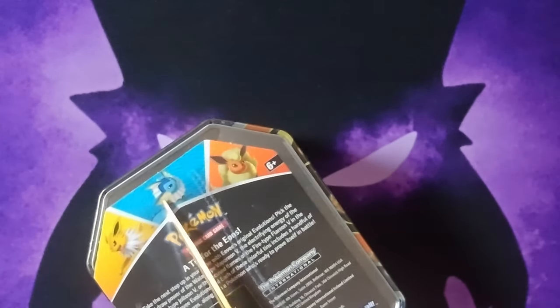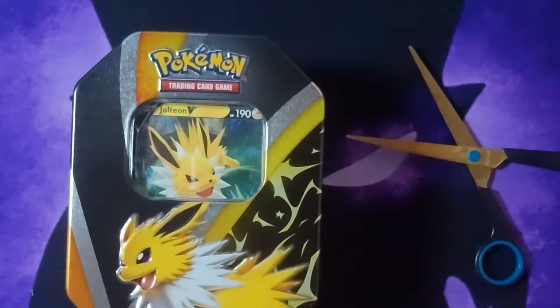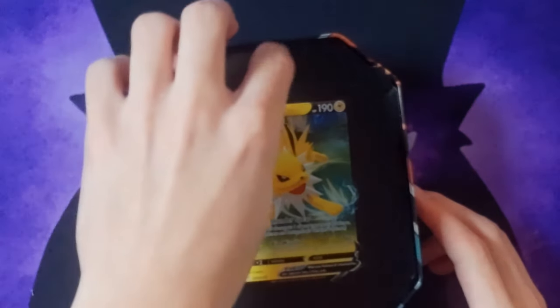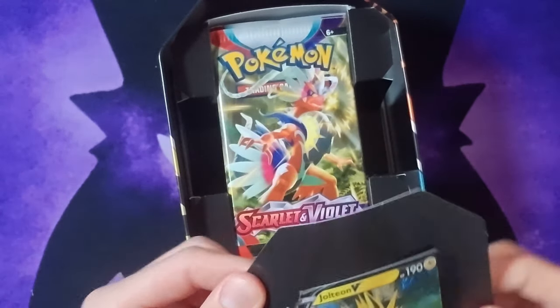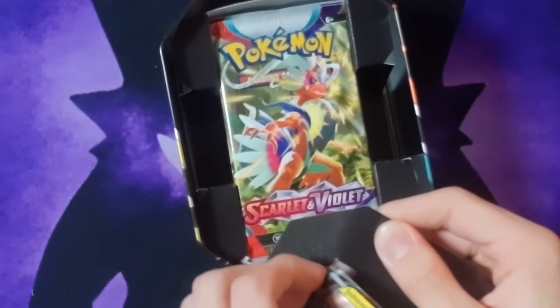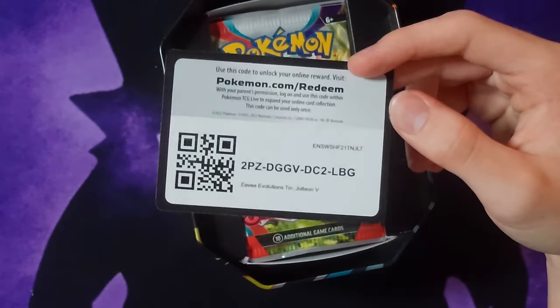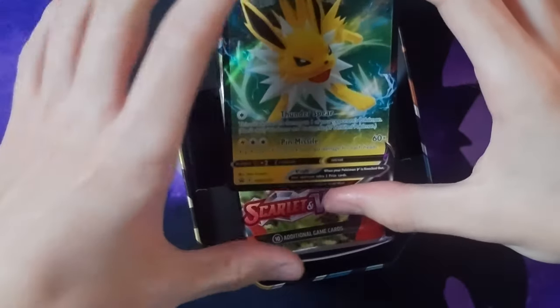All right, I'm only using scissors to get into this part of it. All right, we got this nice Jolteon V card right here. Let's see how we get this thing out. We got a code card — I'll give that to you guys — and then we got this sweet Jolteon V right here. We got Thunder Spear and Pin Missile.